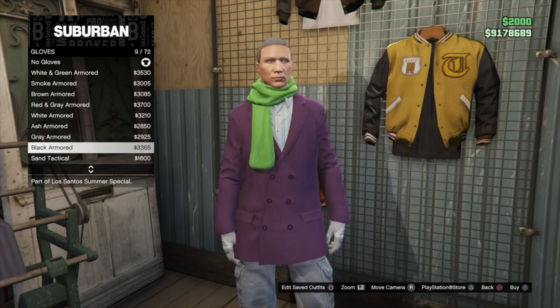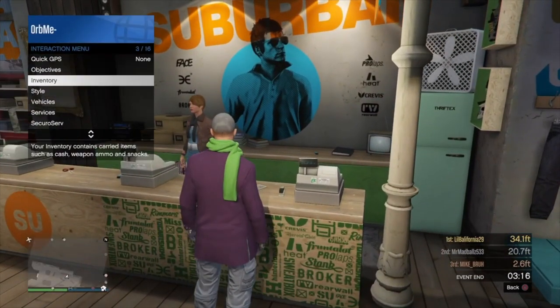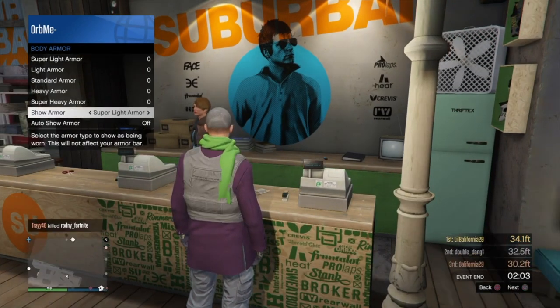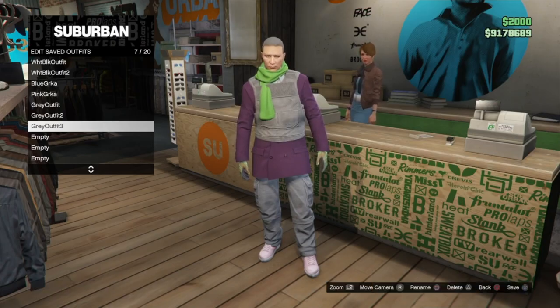Then go into gloves and put on the light woodland tactical gloves. Now open up your interaction menu, go into body armor and put on the super light armor. Go and save this as the third part of outfit four.